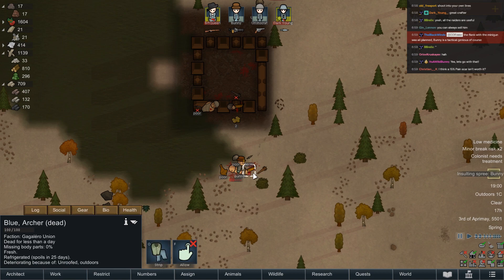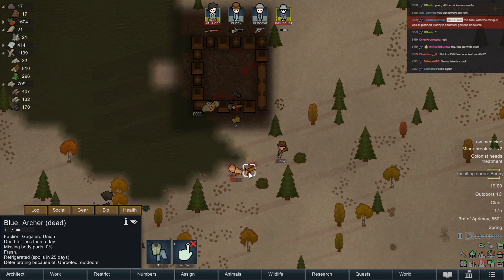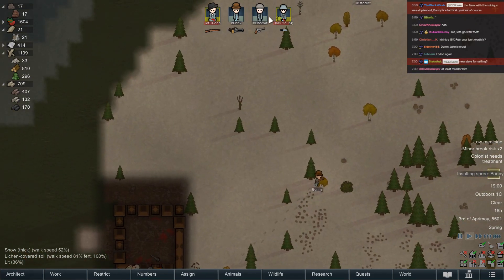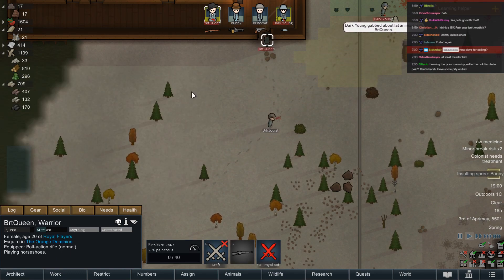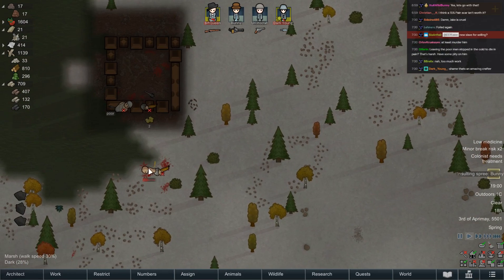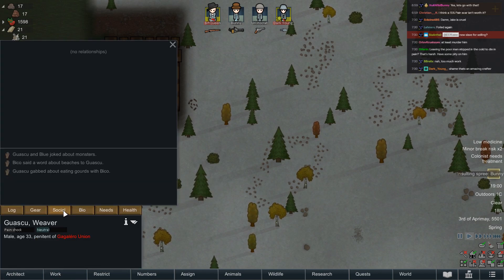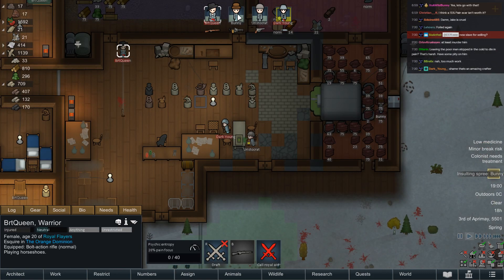I'm not sure if these weapons are particularly worth our time but maybe somebody will buy them down the line. Just a few cracks and bruises — you'll be fine. A new slave for selling — I'm not sure I really want to keep this guy around. Although selling slaves is pretty tempting in itself. Yeah, that's a convincing argument — why don't we go and sell them.